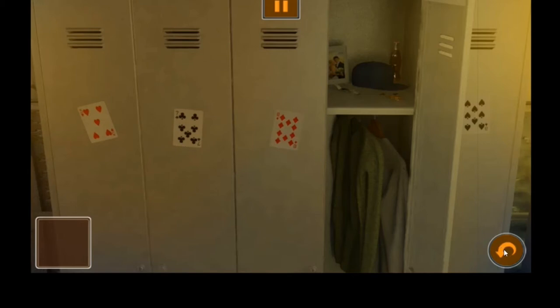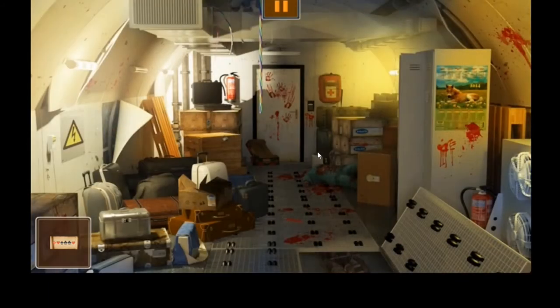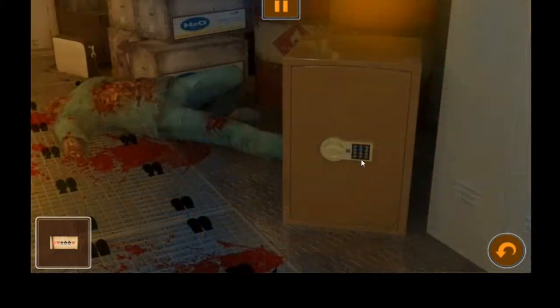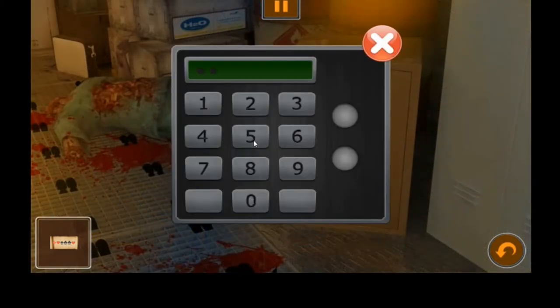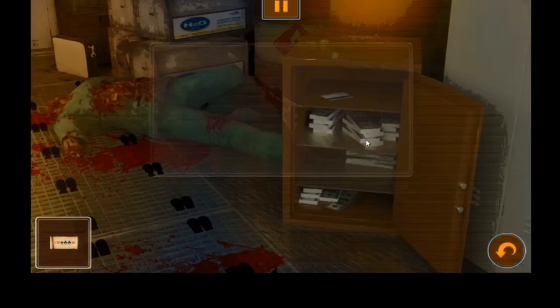It's a pretty long number so the best bet is to read it out and put it to memory. Once you think you've got it, start backing up and hopefully you don't forget it in the meantime. Come here and the code is 1-0-5-8-7-7-5, and we've got a screwdriver and a card. We'll take the money too.